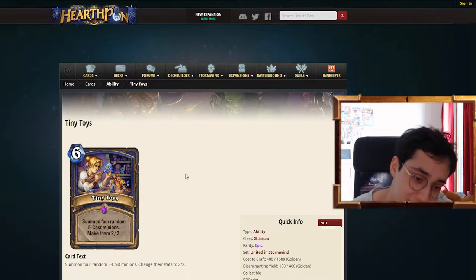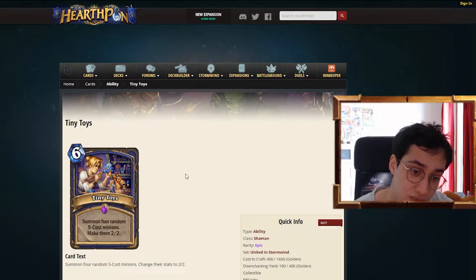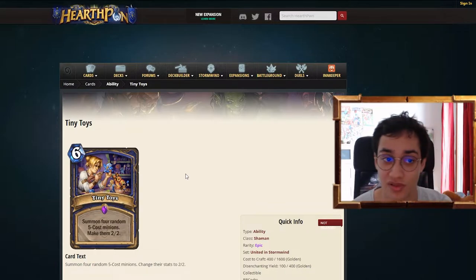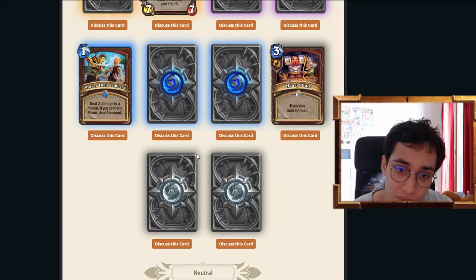One problem with the card: it's not a Nature spell. In Evolve Shaman, you like to only have Nature spells like Lightning Bloom and Evolve, or Ice Fishing. By putting this in, it kind of messes with the Dungeoneer. And that's not good, because Dungeoneer is a pretty good card. So we'll see.